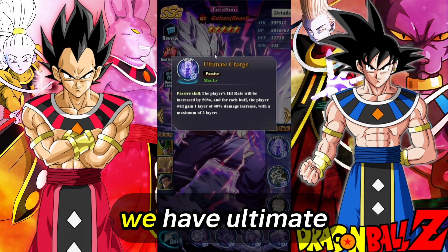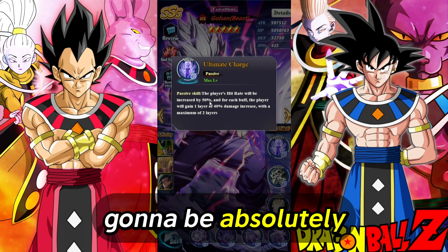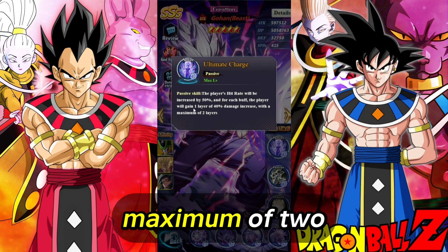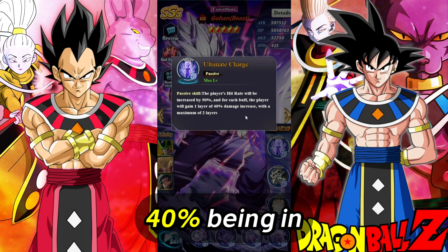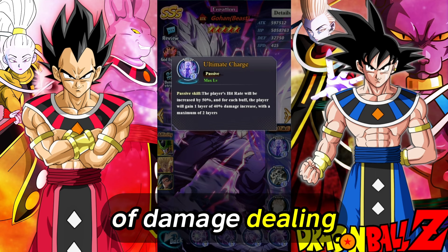As for the God passive, we have Ultimate Charge. The player's hit rate will be increased by 50. Amazing — so that means dodge units are going to be absolutely trash. And for each buff, the player will gain one layer of 40% damage increase with a maximum of two layers. So if it goes by layers, that's 80% damage. So if he stays alive, oh my God — he gets 80% damage plus an extra 40% being in beast mode. This guy is going to be a massive attack dealer.